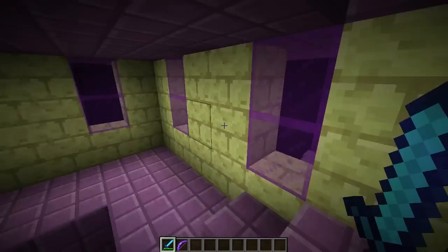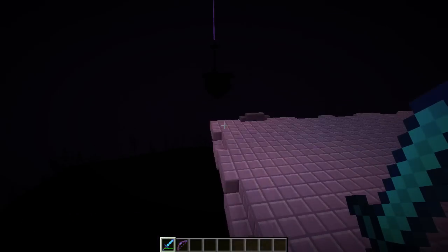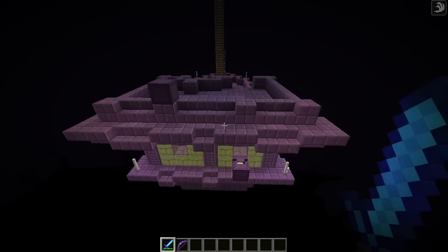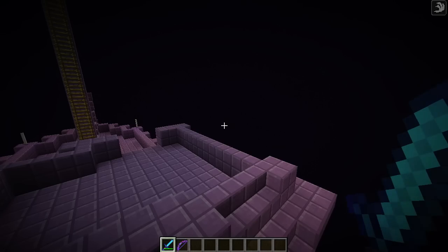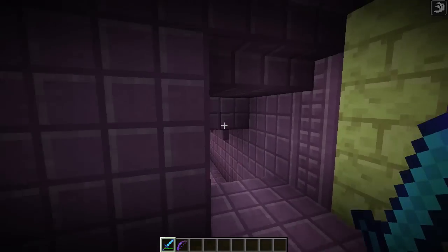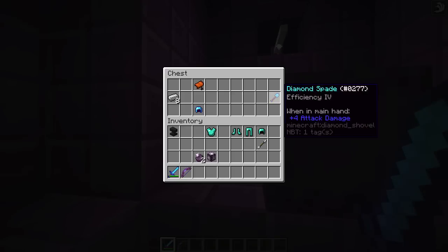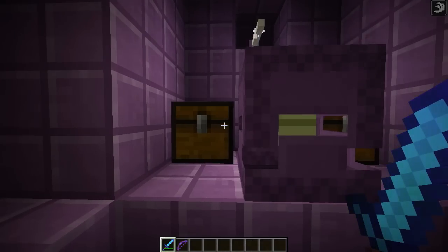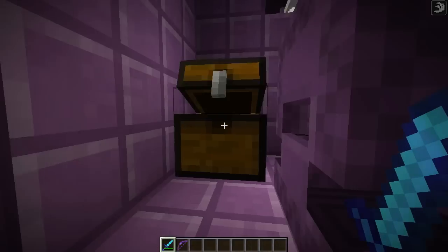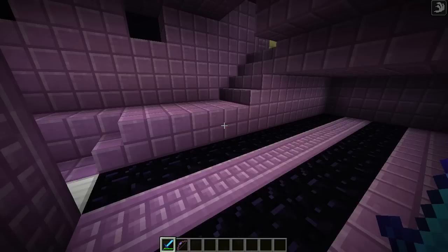That's the first floor of the treasure. Let's go to the top. These are the outer towers — that would be very hard in survival with all those shulkers hitting you, giving you levitation so you keep going up. There's a brewing stand with health potions, and then we have a beacon — wow, that is awesome! And there's a Diamond Shovel. Also a good helmet, iron, beetroot seeds, and Protection III Unbreaking III. Pretty cool!